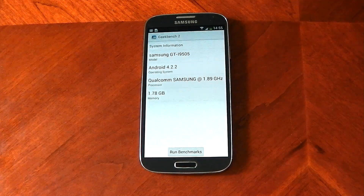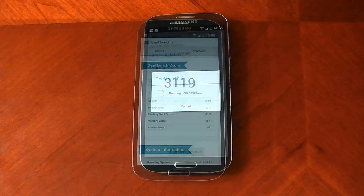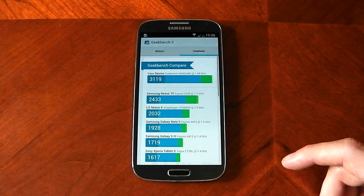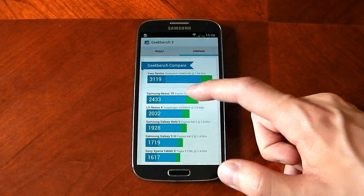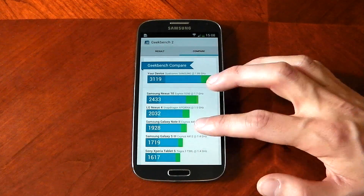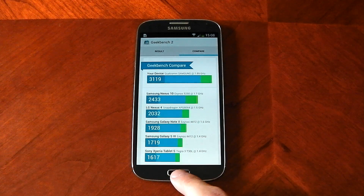Moving on to Geekbench, which is predominantly a CPU benchmark and probably the best CPU benchmark you can run. The Galaxy S4 scores 3,119 — one of the highest scores I've seen. Comparing devices, nothing is even close. The Nexus 4 scores around 2,000, and even a custom overclocked Nexus 4 might score 2,500, but it's still not touching the 3,100 the Galaxy S4 is hitting. An absolutely crazy CPU score.